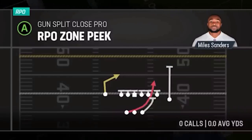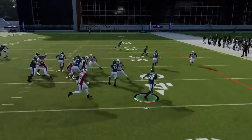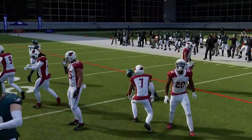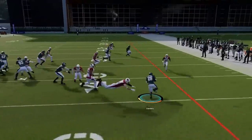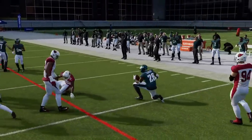Next up we have the RPO Zone Peak. The slant is typically best against man, and the run play is typically best against zone — though in reality the run play is pretty good against man as well. You're really just reading the linebacker marked with the P. If he drops back into the slant, you hand it off. It's a pretty decent run option, especially on the goal line.